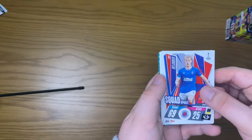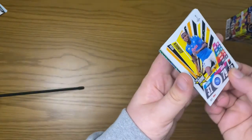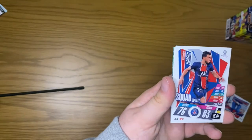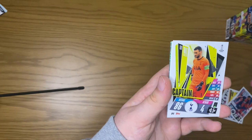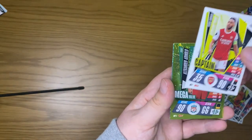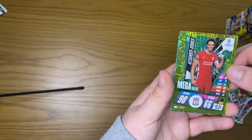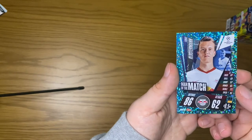First up in this pack: Haaland, Osimhen, Florenzi squad update, Lloris, captain Aubameyang, a mega value Trent Alexander-Arnold, and a Man of the Match Klostermann.